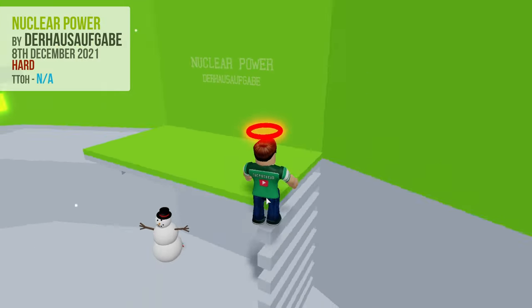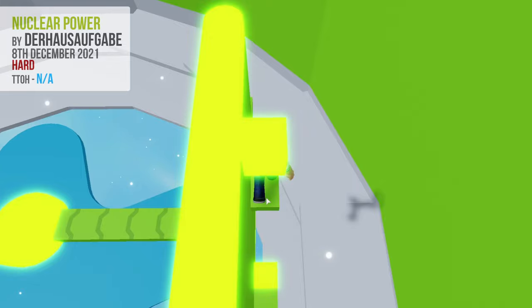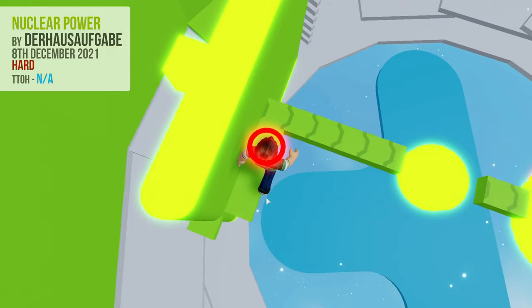To begin, jump onto the first block, making sure not to touch the kill brick under the wall. Now go to the end and jump over the kill brick to the next static block. Walk around the wall, and then forward towards the next conveyor. Note that you should avoid jumping when you are near the walls, because there is a kill brick above them.